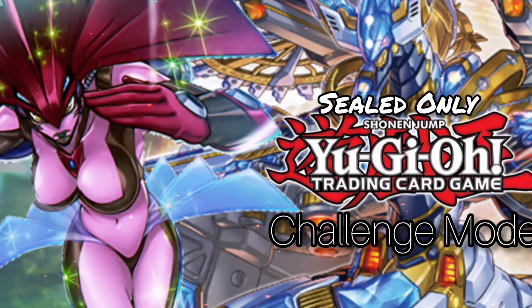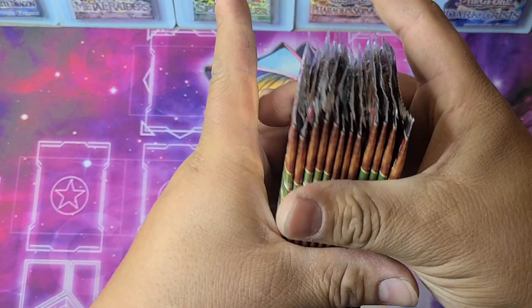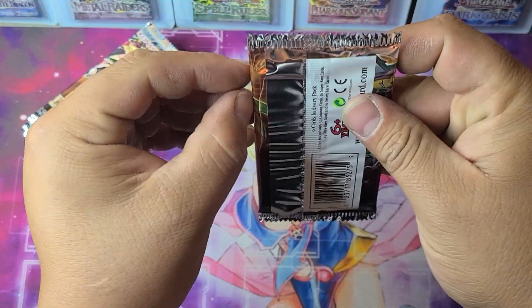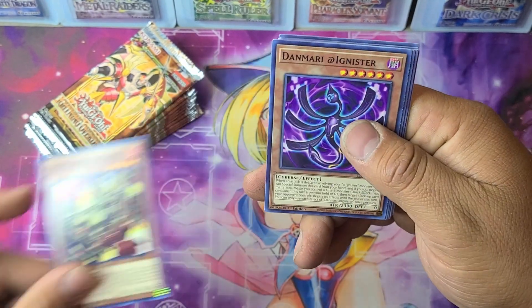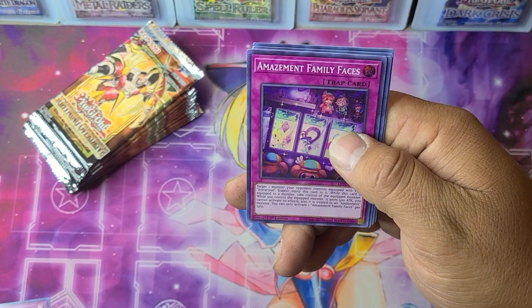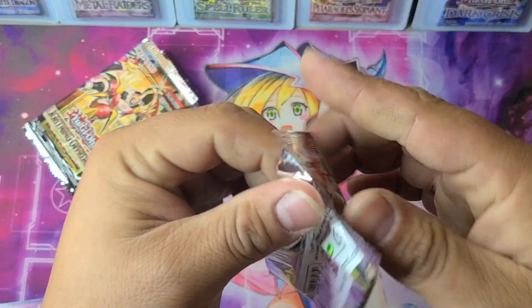Yu-Gi-Oh is expensive, so today we have 12 packs of Lightning Overdrive. We're looking for a Mu Beta Fafnir, a Diviner of Herald. Let's start cracking into them. Pack one: Terrors of the Underroot, Spriggins Brothers, Damariatt Ignister, Skyscourge, Sid Heels, and Amazement Family Faces — and several other cards.